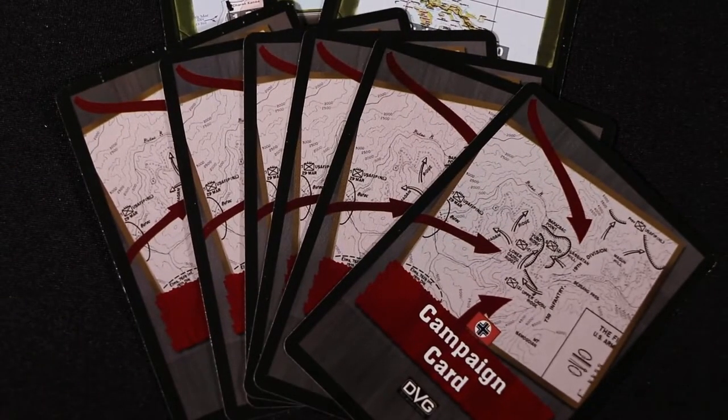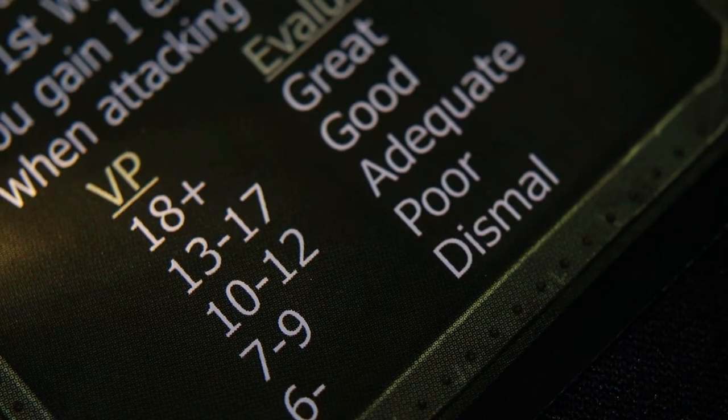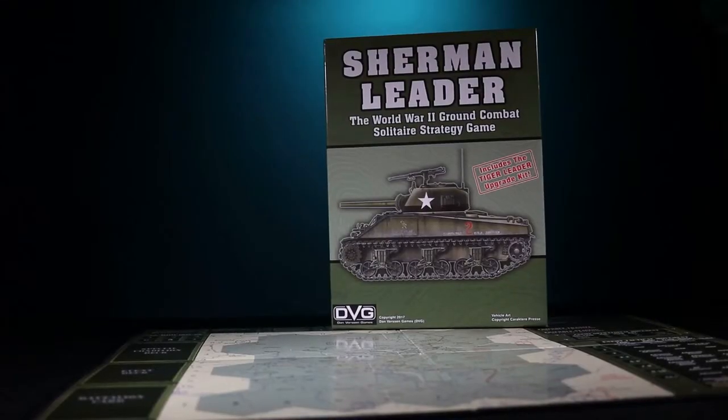The game begins by selecting a campaign, acquiring the units needed to make up your team, and resolving attacks against enemy forces. Each campaign has a set of victory conditions, and the emphasis is on planning and execution that minimizes losses while achieving your objectives. In this four-part series, we will break down the game by explaining the basic rules. It's helpful to have the rules handy during the video for reference, but you'll get a basic idea of how the game plays.